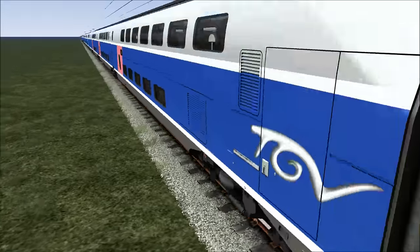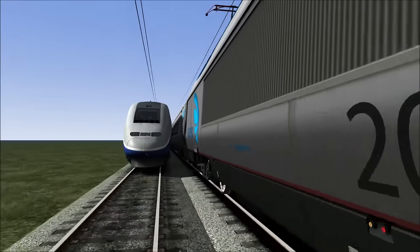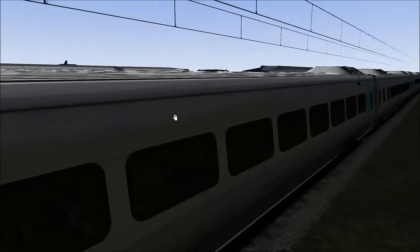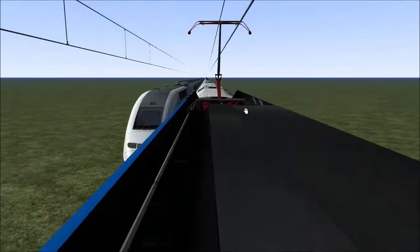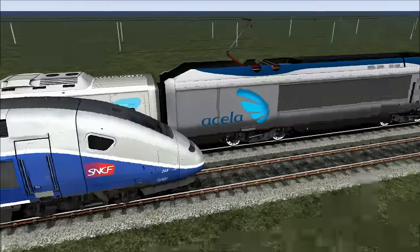It's got double decker coaches, and it's not as big and fat and tall as the Acela Express. I mean, look at the size of the Acela Express compared to the TGV. The TGV has got double decker coaches and yet the single deck coach for the Acela Express is still slightly taller, as you guys can see, because it's got these weird little bits.